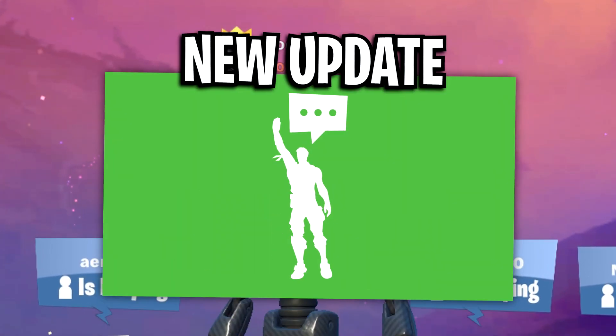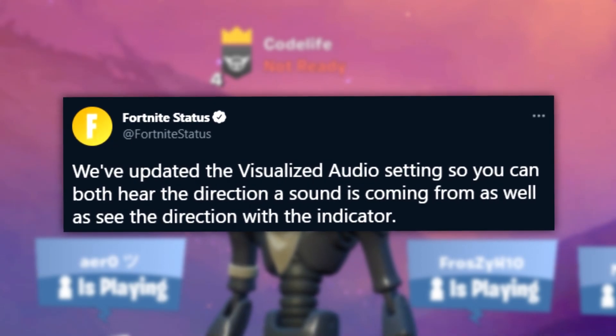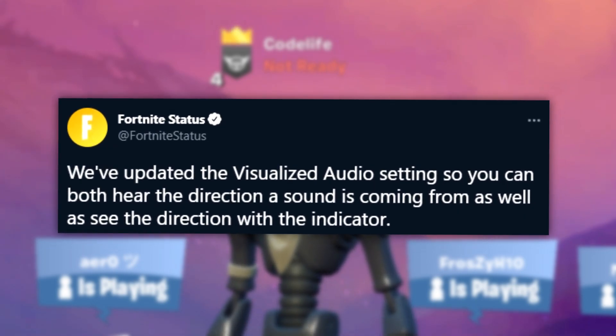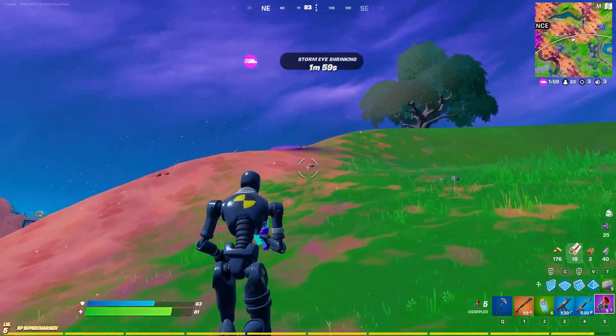Fast forward to today, where Fortnite have released a secret update that no one's really talking about. Fortnite have said they've updated the Visual Audio setting so you can now both hear the direction a sound is coming from as well as see the direction with the indicator.